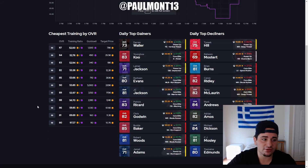Here we are. If you look over to the left, you're going to see the best and cheapest training to get — this is updated. So 87 overalls are 52,000 worth of training for 1,500 coins quick sell, meaning you're basically spending 78K on an 87 overall for 1,500 training. As you can see, it goes from the cheapest training all the way down to the most expensive.